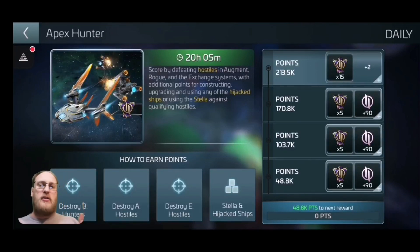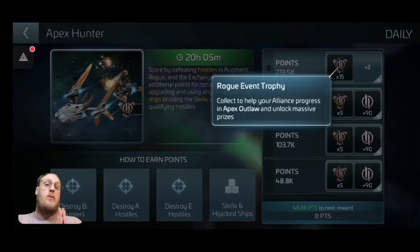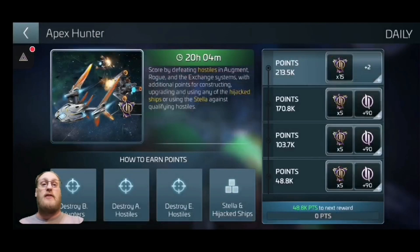There's also the box for tiering up the hijacked ships, building them, and then defeating hostiles with the hijacked ships — or defeating hostiles with the Stellar — so that's just going to be some extra bonus points on top. We've also got the Rogue Trophies, which is what we originally had during the Apex events; they're sticking around. Also sticking around is your Rogue Reputation — you're going to be getting 90 on each milestone, so around 360 total. Not exactly big figures, but never mind. The Heist token is also sticking around, and instead of just having two chests, they're going to have three chests.